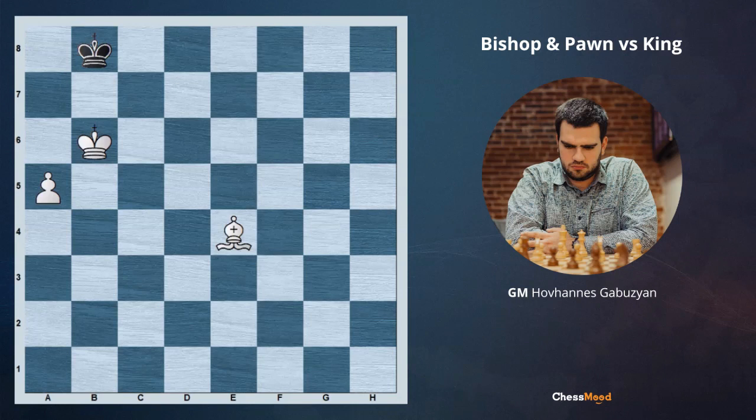Usually, when we have a bishop and pawn versus the lonely king, it's almost always winning. There are some exceptions possible and we will talk about it. When the pawn is located from the b to the g file — meaning not on the edge of the board — it's going to be always easily winning. But on the edge of the board, there are some exceptions possible and there is a golden rule.